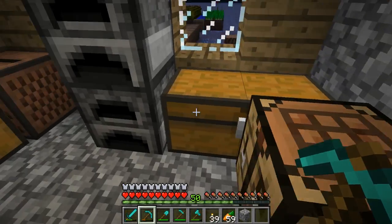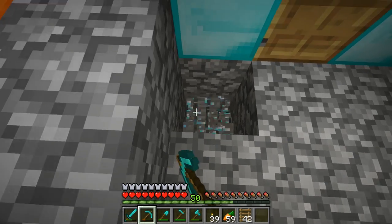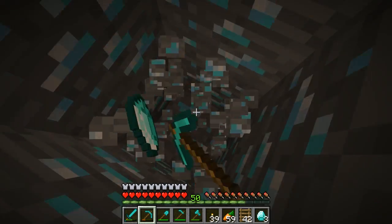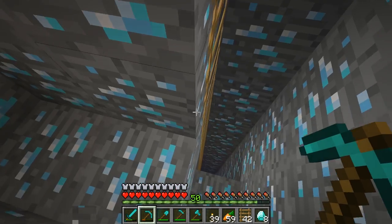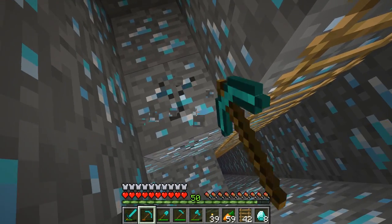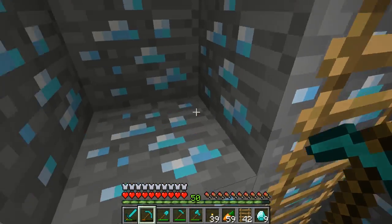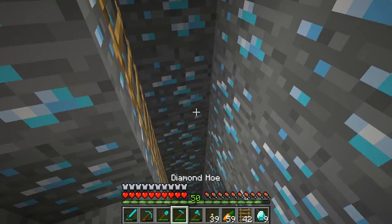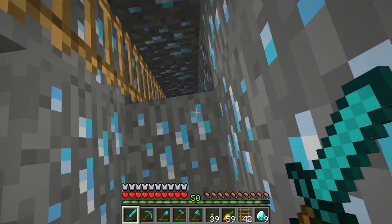I have 42 ladders, so I'll just use those. If I go underneath here, I can mine under here and try to get down — and there's the tunnel right here. I'm going to try to go ahead and connect this to the staircase as well. It would be nice to put a trapdoor there just to make sure no creepers or anything get in there. I'm not really sure if mobs can actually go down stairs.